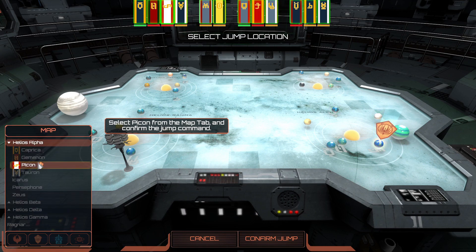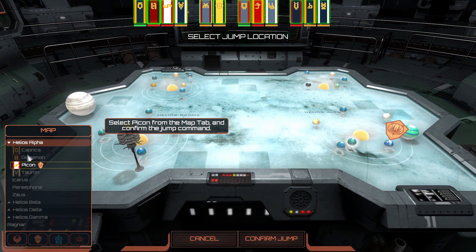Helios Alpha — each region has different planets on it, so we're going to get the 12 planets between all of these. Very groovy. All right, so we're going to Picon.